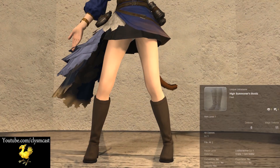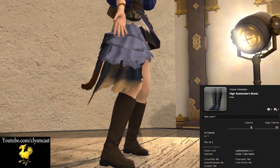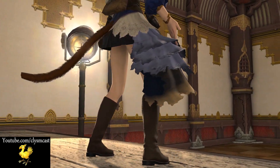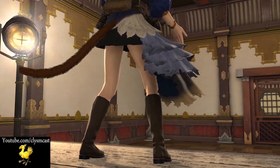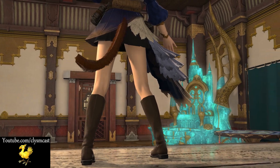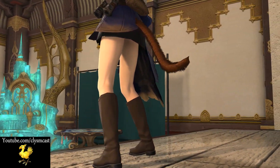And finally, the High Summoner boots dyed Lone Brown. These are from the Fan Festival event codes which you can still purchase through the promotional website. However, the codes themselves expire sometime after December I believe, so if you want the High Summoner set or the Abe set for male characters you'll need to go and grab that before then.